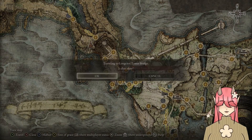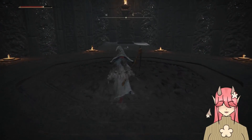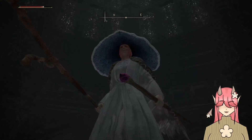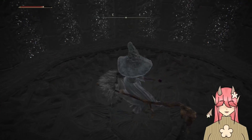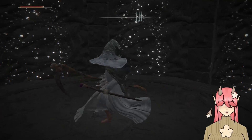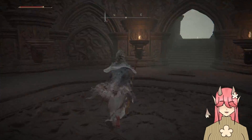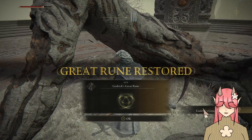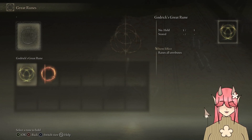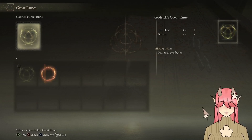I wonder if that means I can now go to Godric's as well. With Redon's, I obtain Godric's as well — Godric's allowing me to obtain the second Great Rune. Two out of five — woo-hoo. I think there's five at least; it would make sense. I know I have at least two more areas, and maybe a fifth. So I have Godric's and I have Redon's. Godric's raises all stats, while Redon's raises specifically HP, FP, and Stamina.